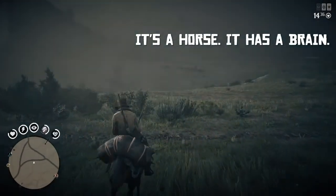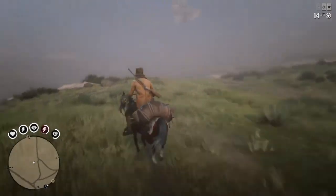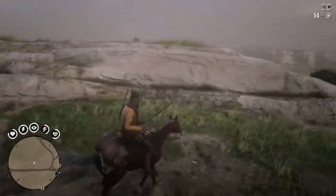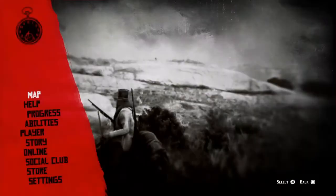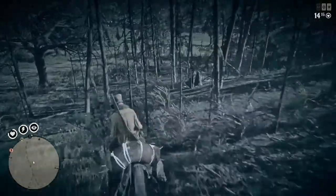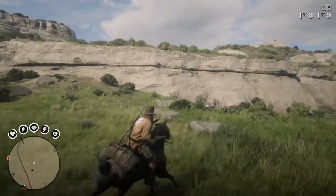Another thing to remember online and in story mode — it's a horse, it does have a brain. Sometimes these horses are smarter than we are, and they are programmed to read the map better than we can. Here's an example where I come up on a cliff. Notice I stay right on the horse — look how high that was, a very long drop. Why didn't I fall off? Because I didn't push forward; I let up off the controller and let the horse take control. The same applies when going through objects such as trees — you can see me bouncing off the tree because I let off the control.